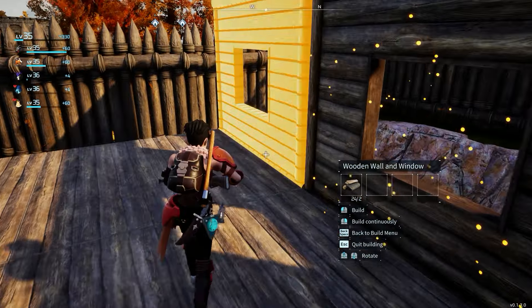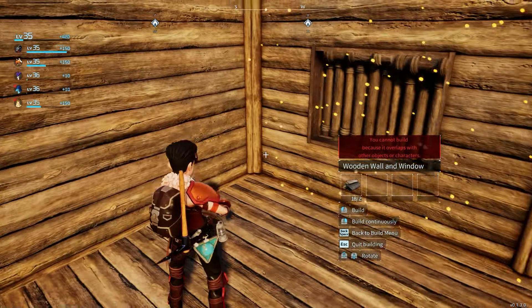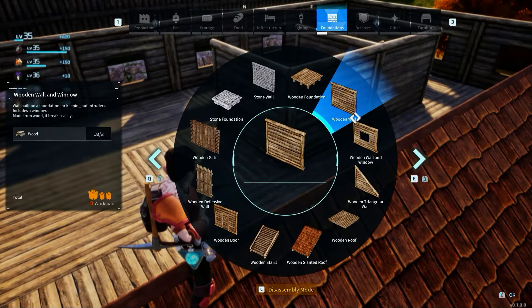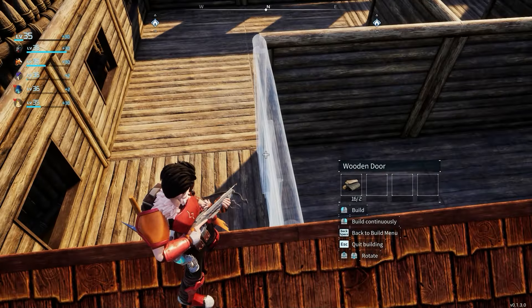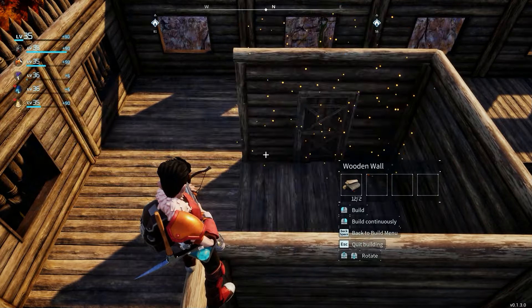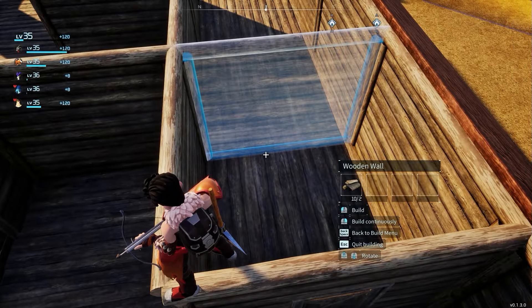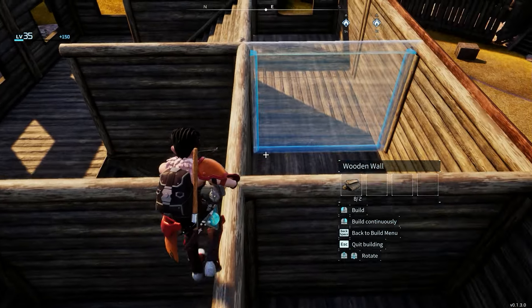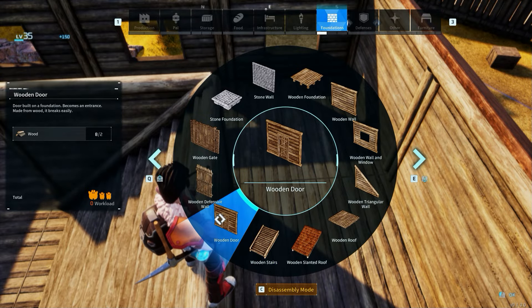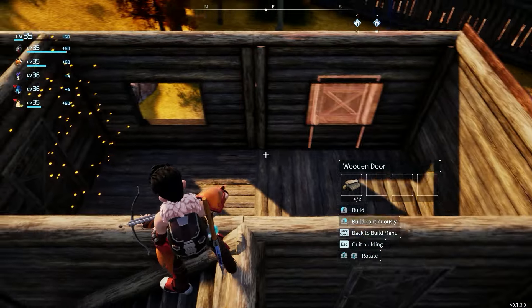It looks like we lost a lot of room, like there's not going to be much space, but I assure you there is still plenty to work with here. You can just have another room right there, a bathroom there, a bedroom right here, storage here, maybe another bedroom — whatever you need, you can make it into that.